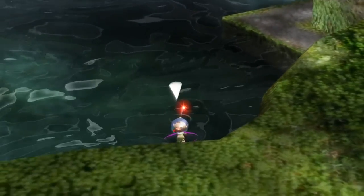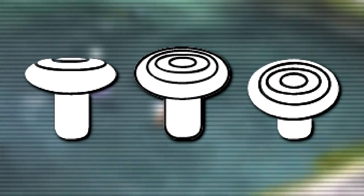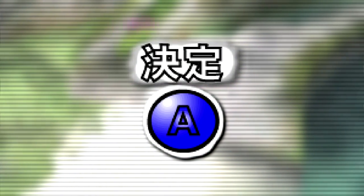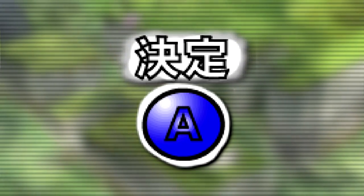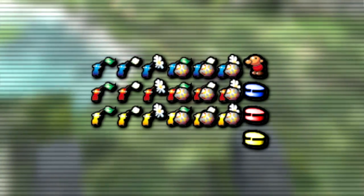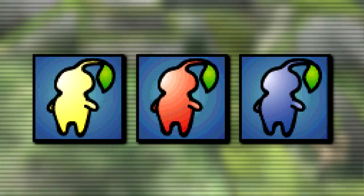Next up, the game also contains a folder titled Carl Texas, which contains several unused textures, including basic stuff like some control sticks, arrows, and some backdrop windows. There's also a texture featuring a blue A button, perhaps a remnant from Nintendo 64 development, with the Japanese text on the top translating to 'decision.' And lastly, there are several textures of Pikmin, like this set here, as well as textures featuring Pikmin in the yellow, blue, and red variety.